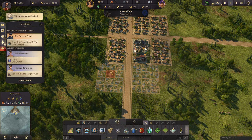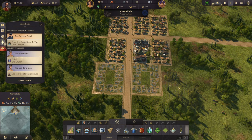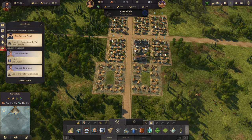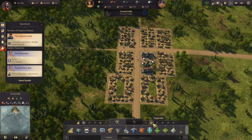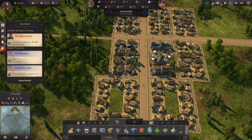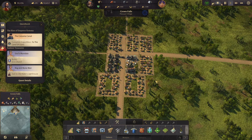We'll demolish some of these. All right, that's two ships of the line. We'll upgrade all of you, and then we can upgrade some of you.